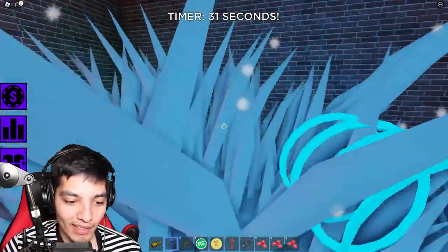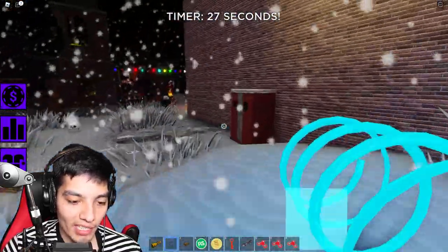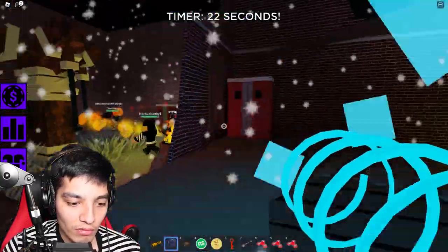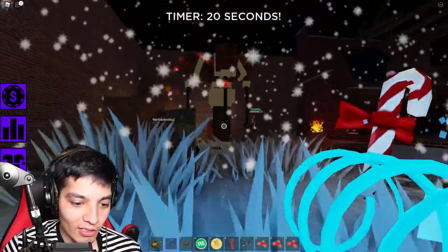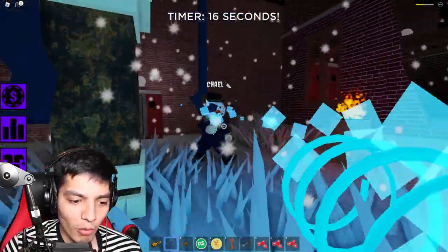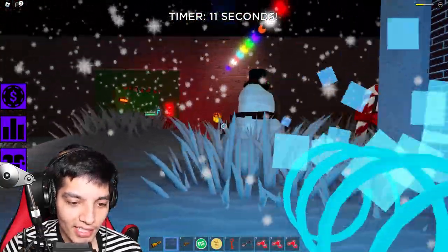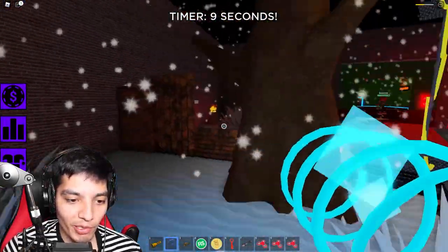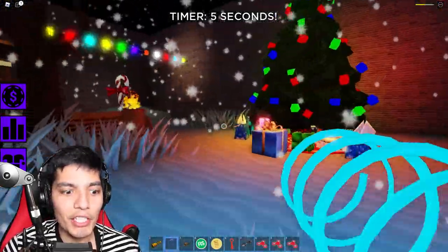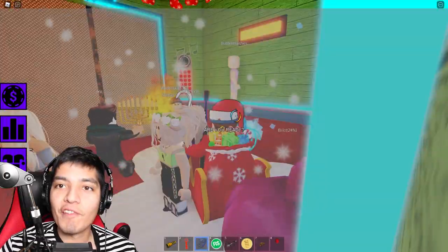We are back to the Dead by Christmas floor. Let's have a better look around. Oh look, there's another present. We got another snowman on the other side of the map. Oh my god, Michael! Let's get a closer look at Michael Myers. Frosty the Snowman - you should have added a little blood to it, that would have been cool. That's pretty much it - we can't seem to get any other new floor.